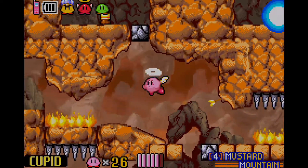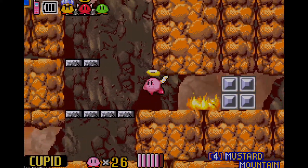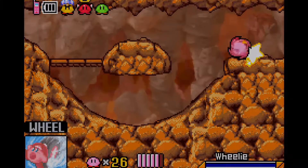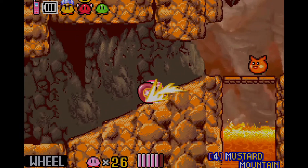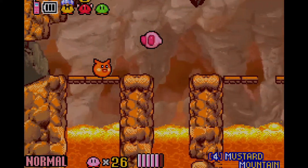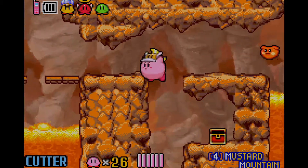Speaking of that, I'm assuming this might actually be one of the final new abilities introduced in this game — the Cupid ability, which is basically an Angel-style Kirby ability. I rarely use it honestly, because the only time you find it so unique is the fact that you can fly as much as you like, and you can also shoot arrows, just like anything related to Kid Icarus. I did not mean to kill that cutter enemy, because I need to get that treasure chest down there — it requires the cutter ability. I've already accomplished that, cut that rope, and we get a healing item.